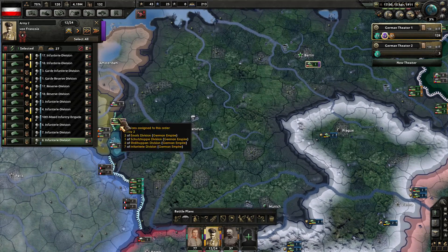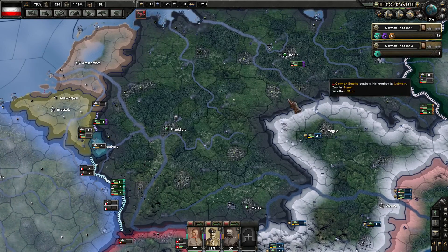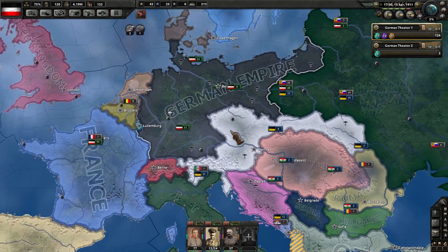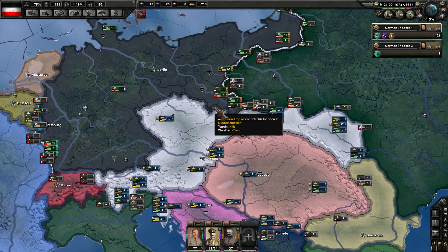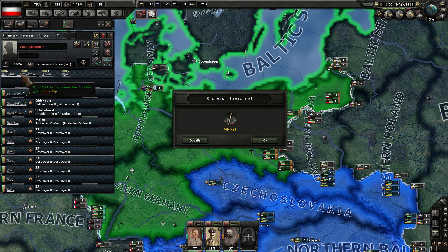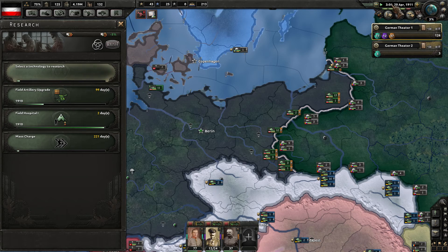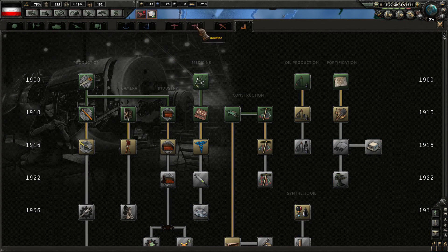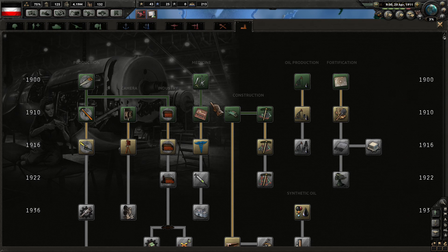I'm going to go ahead and add this new infantry unit to the Belgian front. We'll use that group to have Luxembourg capitulate as well once the war kicks off. It is April 1911 now. We've got a nice new fleet going right here — two battlecruisers, a battleship, a light cruiser, and seven destroyers. Mining level 1 is now complete. Naval doctrines will probably be pretty useful for us.